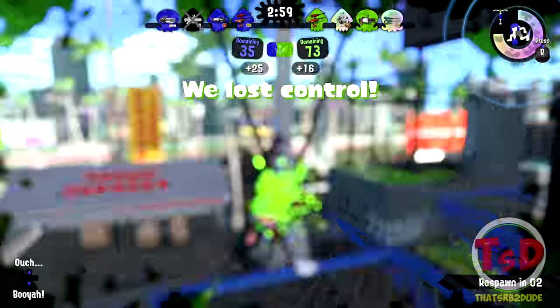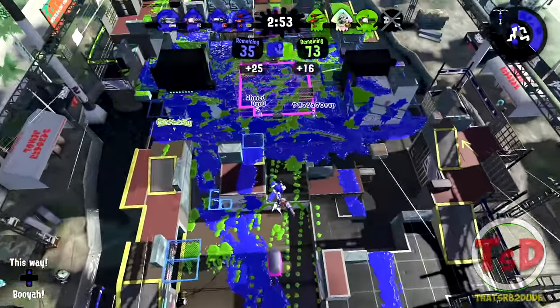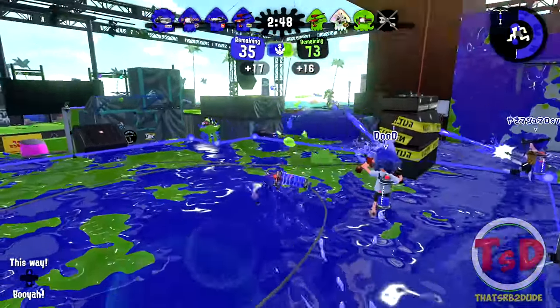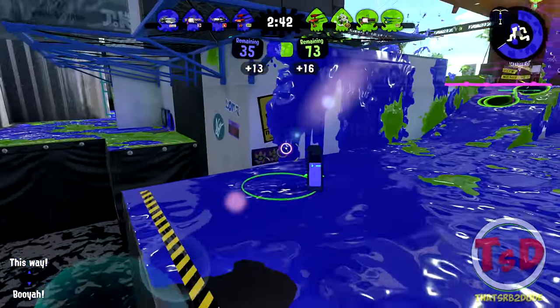What happened there is me saving my special. A lot of people need to remember: if you have a Splash Down and you're about to die, just pop it straight away, because if you die within your Splash Down you still save 75% of that special. In my case I didn't save it so it kind of sucks, but it's fine — I can Stealth Jump back in straight away and play a little bit safer.